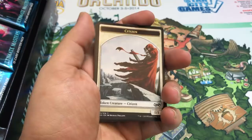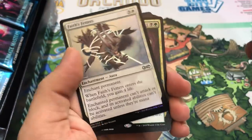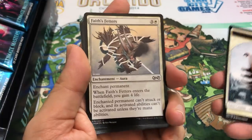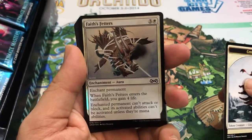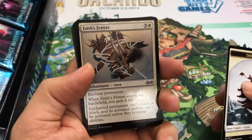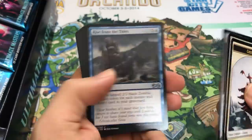If you haven't seen these opened before, by now you've probably seen them - they are kind of the Japanese language print product. They're real glossy and in those heavier packs. Faith's Fetters is a great common foil to get, happy with that. And there's a Maelstrom Pulse - good for your Jund decks. Very good.